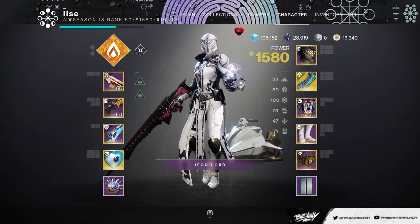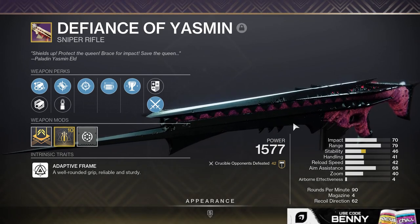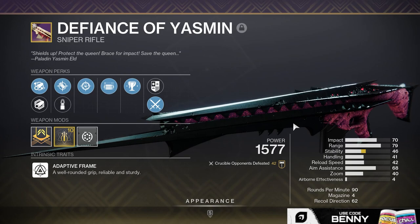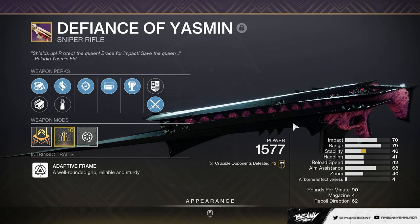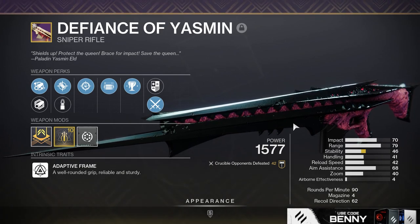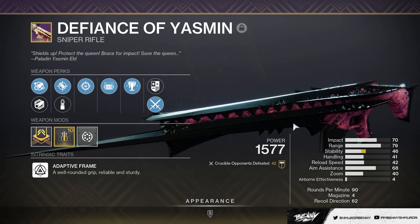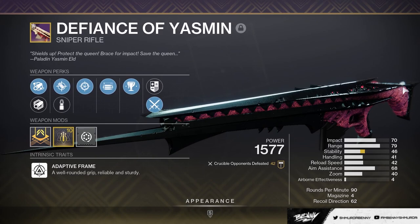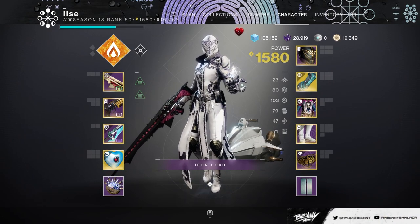Okay guys, thanks so much for watching today's video. My verdict is that I genuinely think Defiance of Yasmin might be my new favorite sniper in the game. I definitely want to be getting my five red borders — and yes, this is craftable. So get your five red borders, you can craft it with enhanced perks, and that's definitely what I'm looking to do. There's a lot of good energy options: the New Zaouli's Bane, which I just made a video on, the King's Fall hand cannon, Palindrome, Waking Vigil, Cantata, and many more. If you want to play hand cannon snipe with the Defiance of Yasmin — 90 RPM, probably the best scope in the game — I really like it, it's super clean. Shout out to Elsa again for letting me hop on her account. Hope you guys enjoyed. Please be sure to like and subscribe. I'll catch you in the next one. Peace.